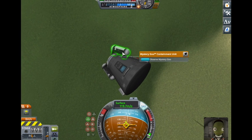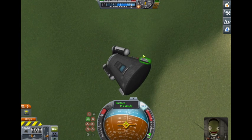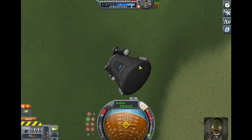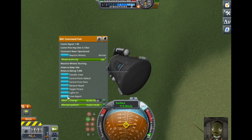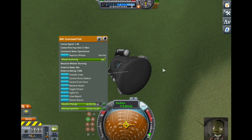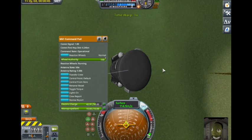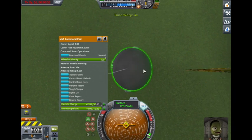Now we're flying over Kerbin's grassland, so we can observe the Mystery Goo. Okay we should get it — yep, we get a crew report. And now we can use the time acceleration trick I showed you earlier.